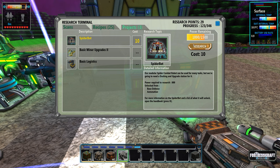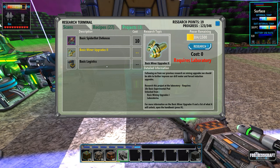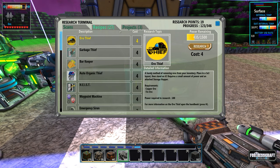Oh - the spider pod! 'Our modular spider combat robot can be used for many tasks, but we're going to need a docking and upgrade station for it.' I didn't even think about it - I haven't seen the spider pod yet, so I guess you don't get it right from the beginning. Basic mining upgrades, basic logistics - these require a laboratory. I'm not going to get the spider pod defenses quite yet.